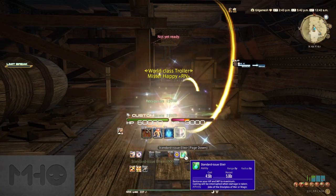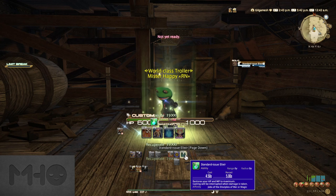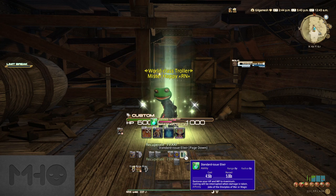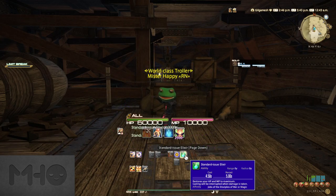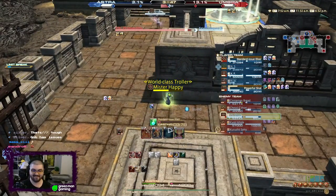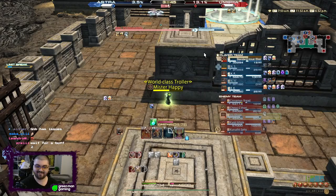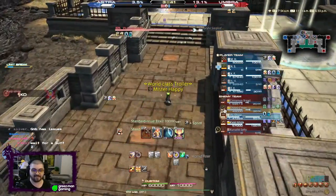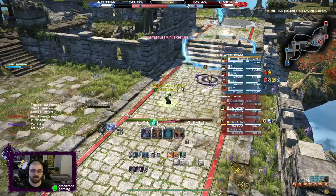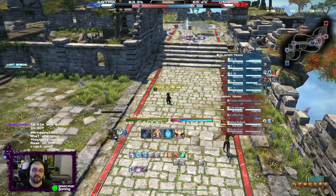Finally, there is your Standard Issue Elixir. This is a full health and MP heal at the cost of a 4.5 second cast time. When you barely survive a fight or run out of MP for Recuperate, consider retreating a safe distance and using one of these. Also, if you've just won a fight and your team is pushing the crystal, try to use it before the enemy team respawns to fully reset your health and MP.